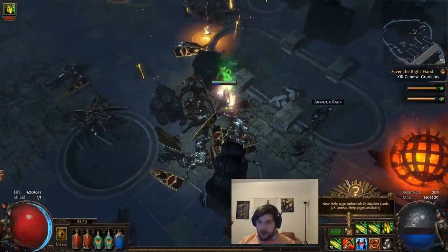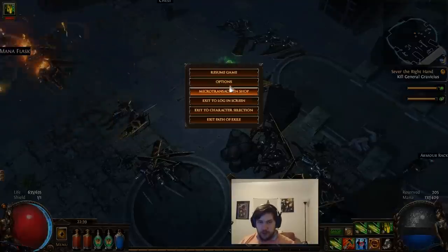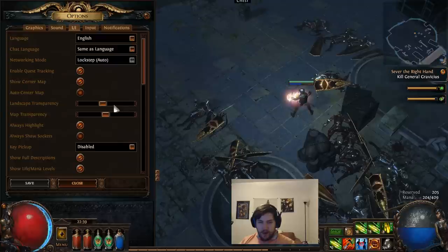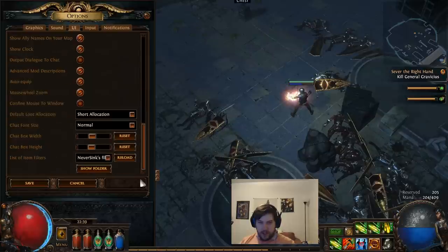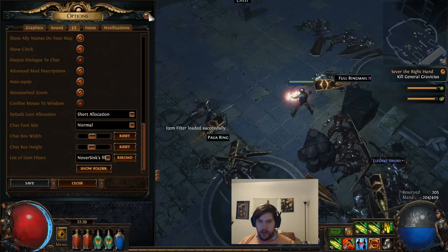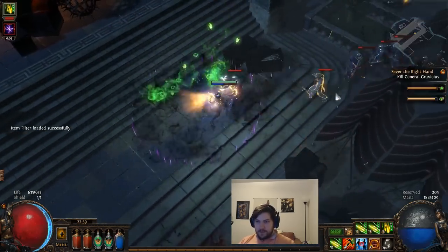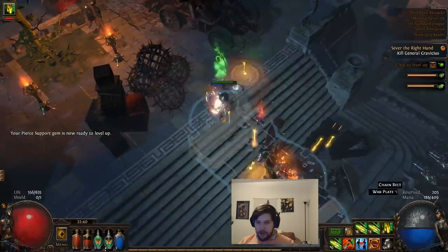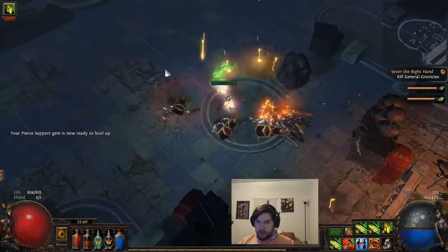My damage is really starting to fall off too, so we're going to be looking for a better bow. While I'm doing that, I should probably switch my loot filter. Let's lower the sound first — there we go. I'm going to switch to a less strict loot filter so we can actually get some loot. I have my late game loot filter on at the moment. There are a lot of videos on loot filters out there — I'd recommend checking one out. I may do one later, but I just kind of Google the latest one and download it.